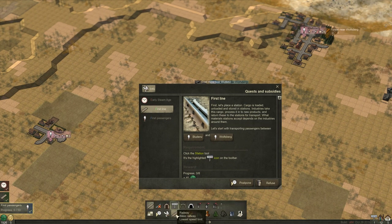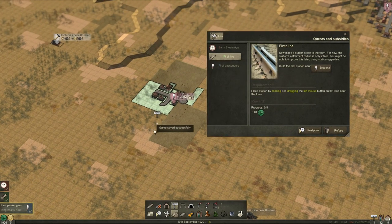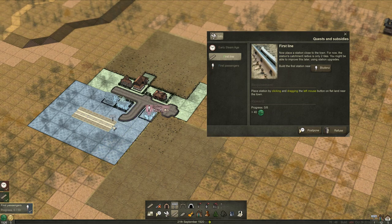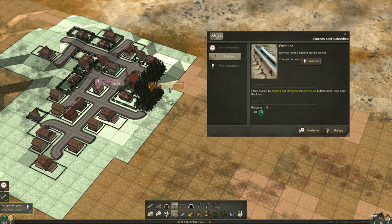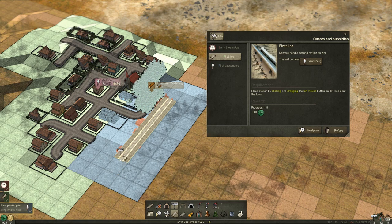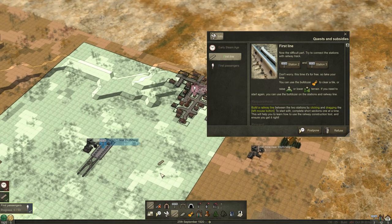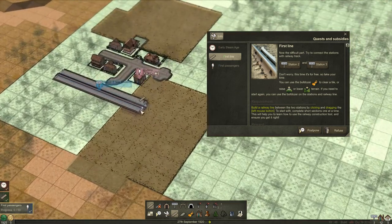We need to go to our train tracks down at the bottom, grab a station, and then place a station. You just left mouse button drag and build. You can only build it six spots for now, as that's the limit. You can do more later on when you can upgrade your stations and stuff, but we'll get into that a bit later on.